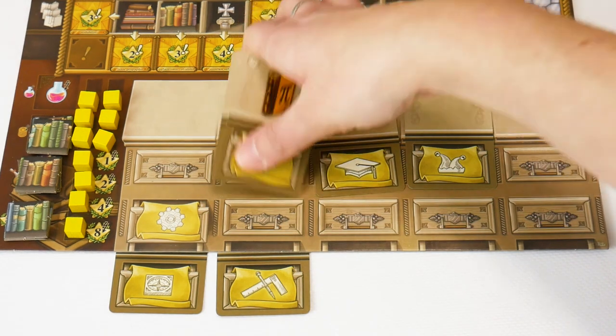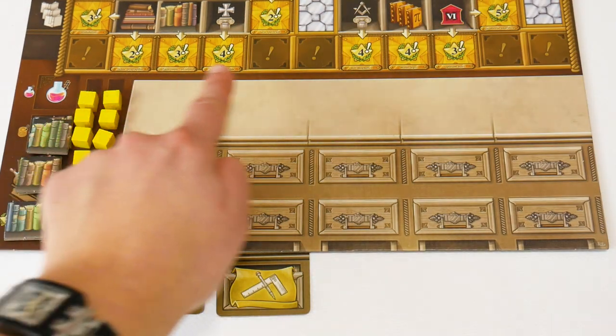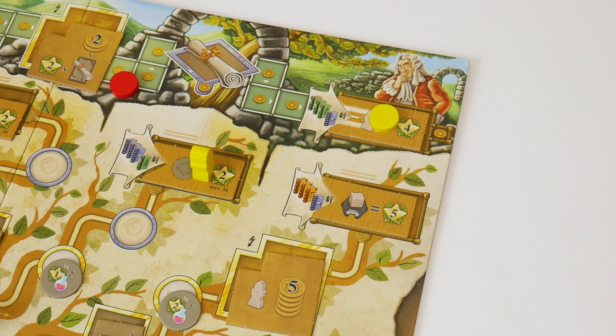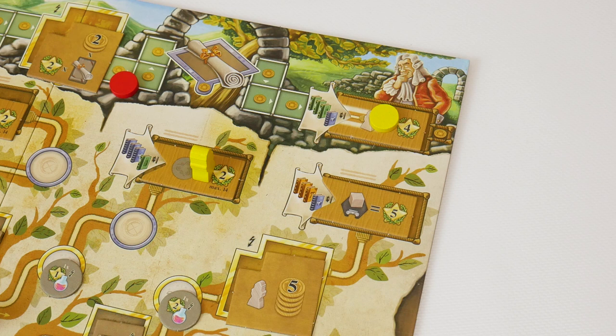All players take the rest of the cards they have played back into their hands. All players then receive all the active incomes from the bookshelf on their personal boards. The game ends after the end round phase of the sixth round. Each player receives victory points for the objective spaces occupied by any piece of their color — a travel cube, a student or a marker.